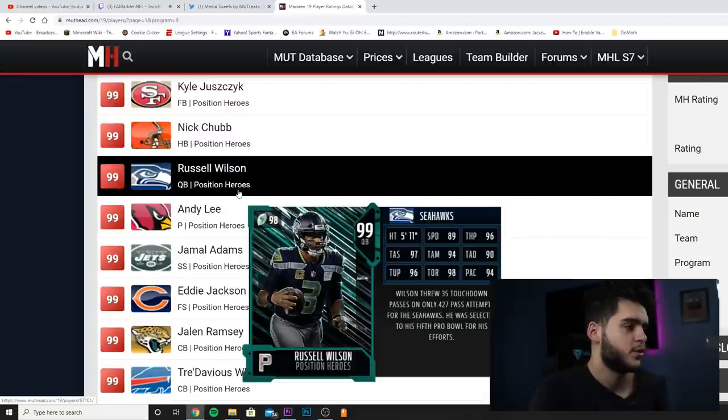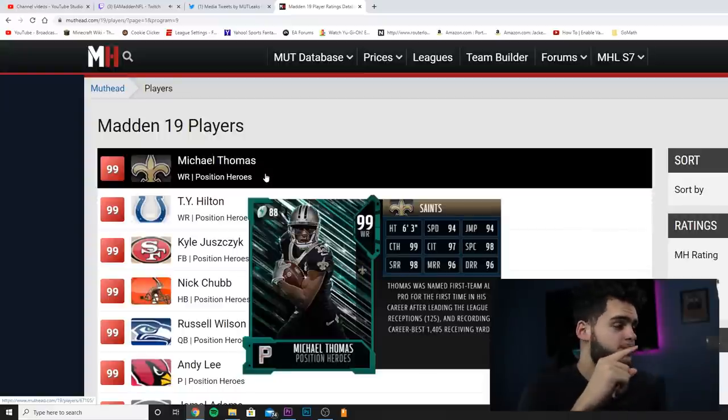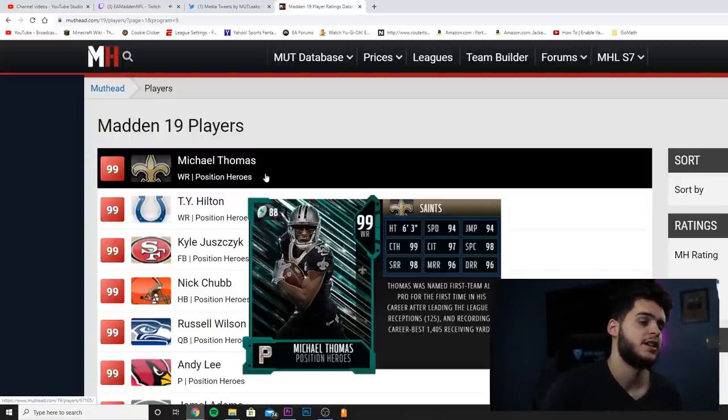Out of all these, the one I'm most excited for is Blockbuster, then NFL Draft — which is fun because we get a lot of rookies. We could get a Joe Burrow card and do a bunch of stuff like that, which could be super fun. NFL Draft actually goes in front of Positional Heroes for me because of the rookie factor.